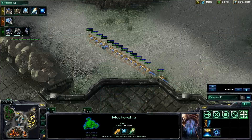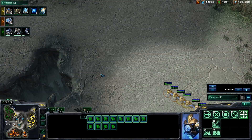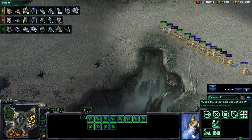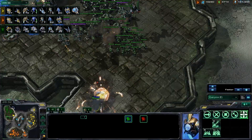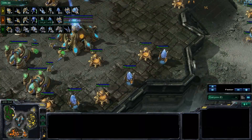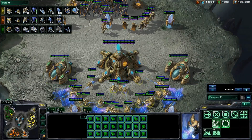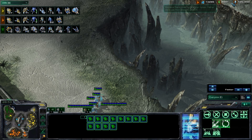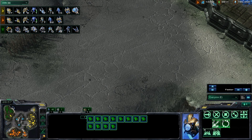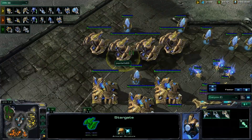Looks like Tanner is going to be transferring his probes — nevermind, he doesn't have any expansions over here. He's suiciding these probes because he thinks he has too many, which is probably true. He's only mining off about one base really. He should probably suicide more than this actually — he's mined out in the main, mined out at his second, only a couple minerals left at the third, and way oversaturated there. He's not even mining the gas, he needs to transfer those. If you look at his money — he has 14,000 minerals and almost 5,000 gas. That's crazy. He'll be able to reinforce all day long.